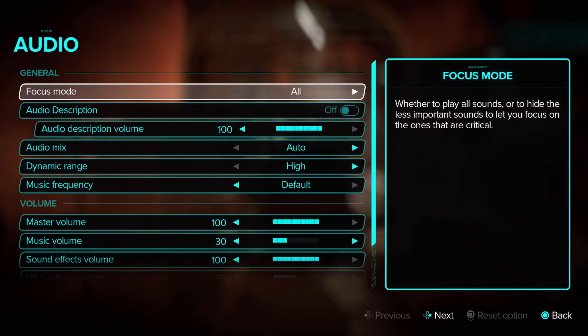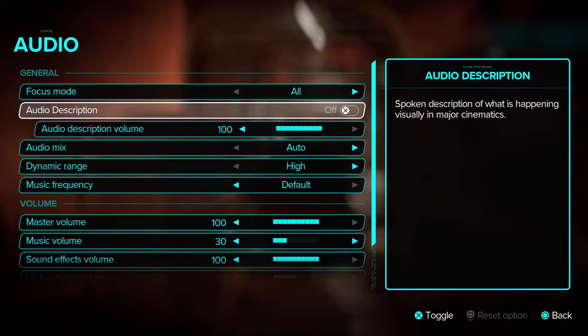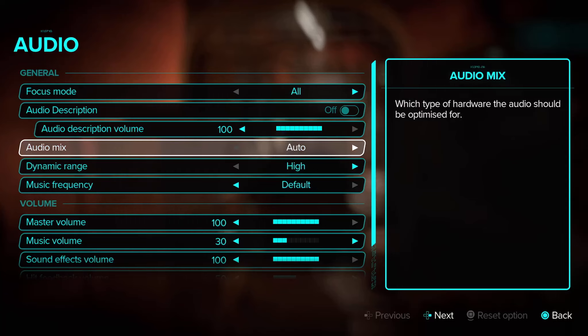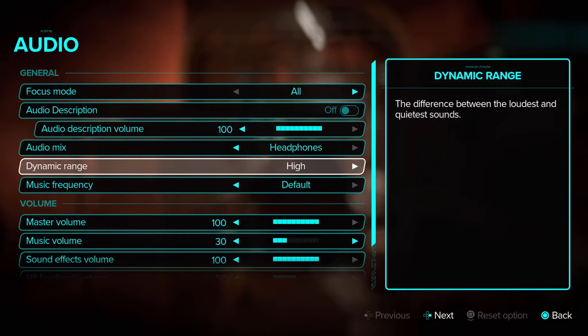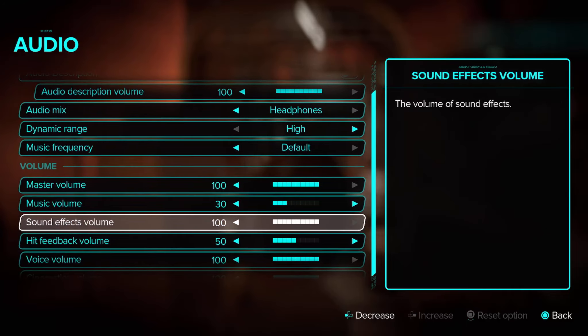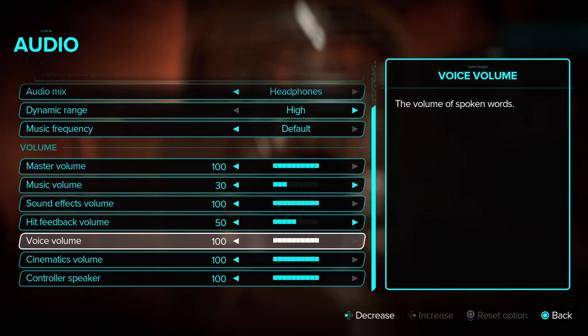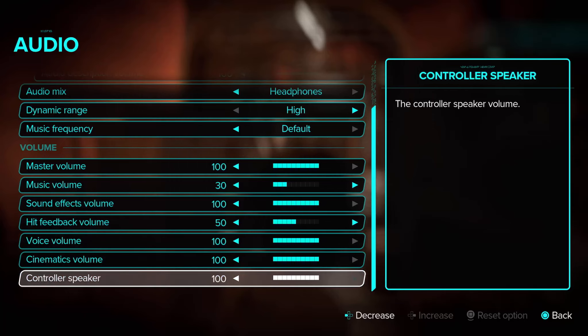For audio, there's a focus mode — whether to play all sounds or hide the less important ones so you can focus on critical sounds. Audio description narrates what's happening in visually major cinematics. Audio mix includes dynamic range and music frequency. I use headphones, so I turned the music volume down a bit. There's also hit feedback volume, controller speaker volume — I have that off since I use headphones.